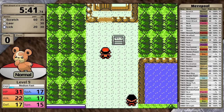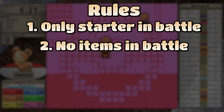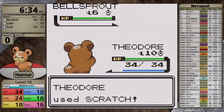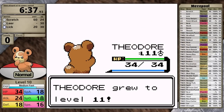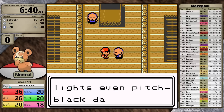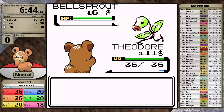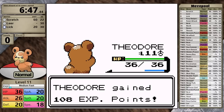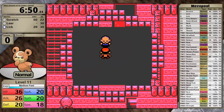I head into Violet City and go straight for Sprout Tower. In all my playthroughs, I play by certain rules: only my starter in battle, no items in battle except held items, no glitches, exploits, or RNG manipulation, and no evasion-boosting moves before level 100. There are some finer details in the description. One unstated rule is that I always do Sprout Tower, even though it's technically optional.